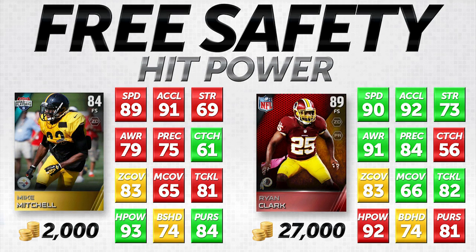Next on the list we have Mike Mitchell, and we're comparing him against Ryan Clark. Mike Mitchell was one of my favorite budget series players from Madden 25, so it's not surprising to see him again in Madden 15. These items are your hit power safeties — these guys have higher than average hit power. Mike Mitchell has 93 hit power — awesome attribute — and Ryan Clark is still very good at 92 hit power.